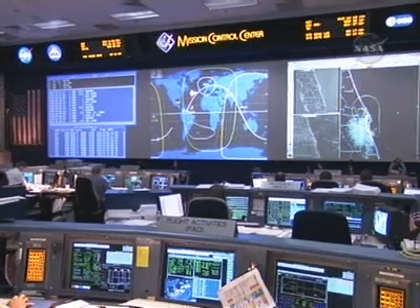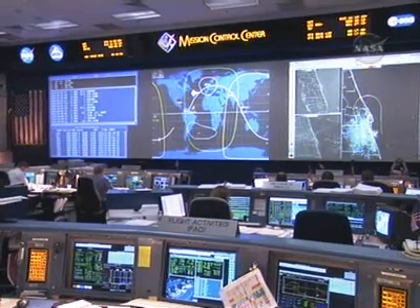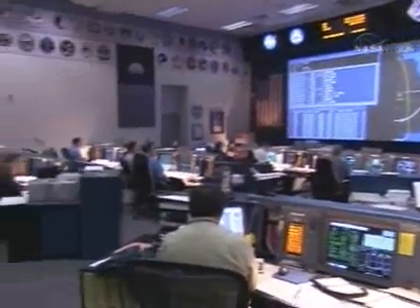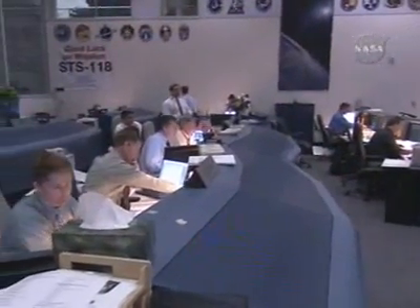Runway 1-5 approach wind right now is from 127 degrees at 7, peaking to 14. That works out to be a 6-knot left crosswind and 12 knots on the head. We should see a new observation within the next 3 to 4 minutes.